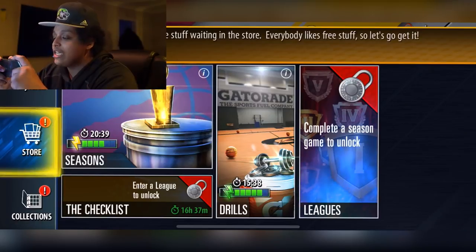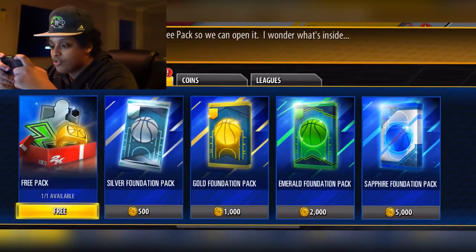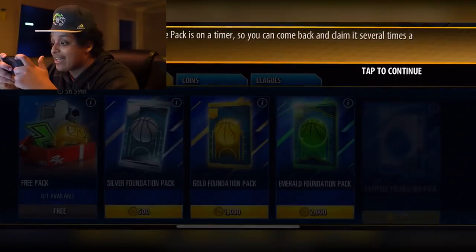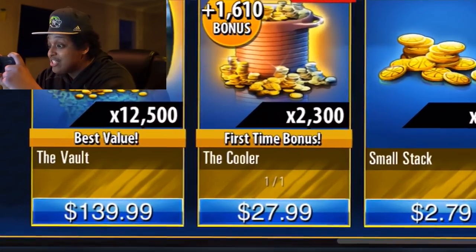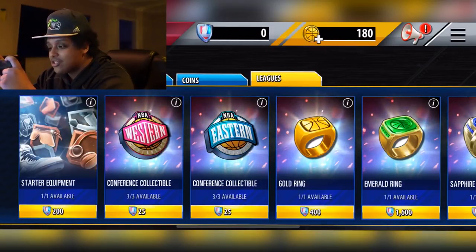We know you can get drills to upgrade your players and they have leagues and seasons. Let's check out the store. There's a free pack available — let's grab that. I love free stuff. Give me a gold player... that was the free pack. You can buy packs. They got coins — $140! Who in their right mind? They have collectibles. Honestly, if this were regular 2K, I'd be angry about this, but because the game is free to play, they have a little more leeway with microtransactions.